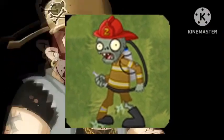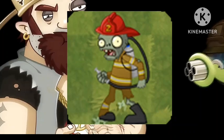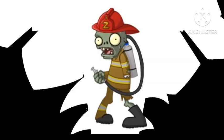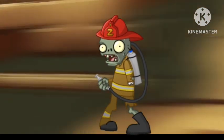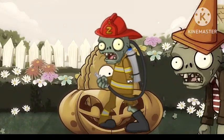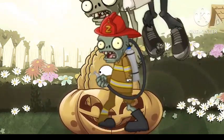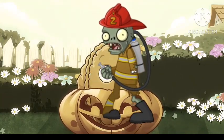Sin embargo, si planea componer su defensa principalmente con plantas basadas en fuego, deberá asegurarse de que su potencia de fuego bruta sea lo suficientemente buena para garantizar que el zombie pueda ser derrotado a tiempo. Reciben la mitad del daño de los ataques de fuego, pero esto no debería ser un gran problema ya que su resistencia solo está protegida. Si una línea de tus plantas de fuego ha sido aturdida, otras plantas de fuego cercanas serán capaces de ayudar a secarlos más rápido y reducir el tiempo necesario antes de que puedan volver a la acción.